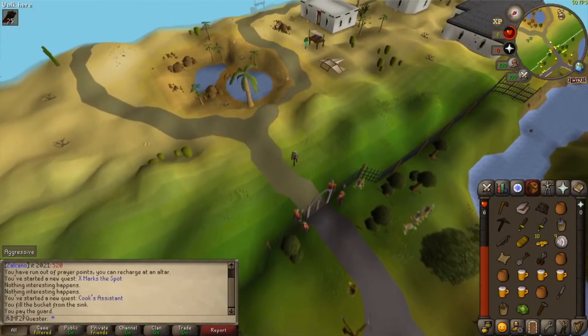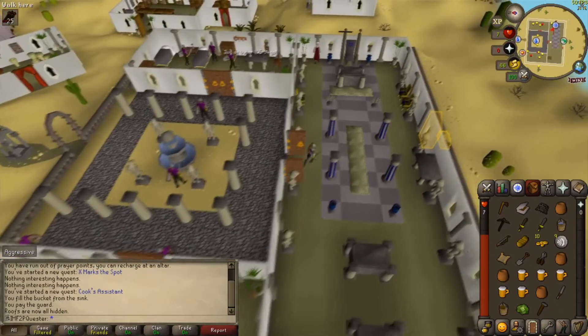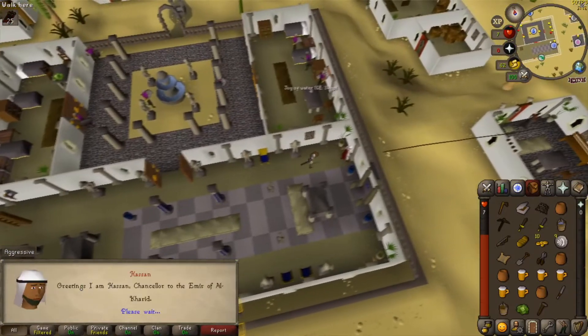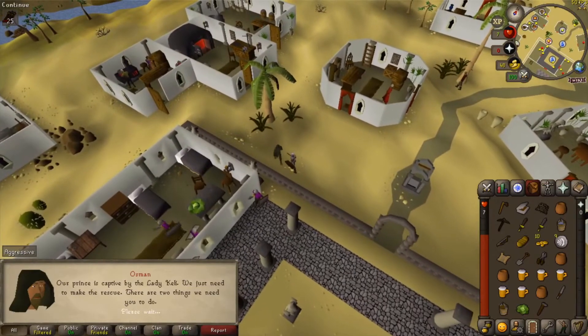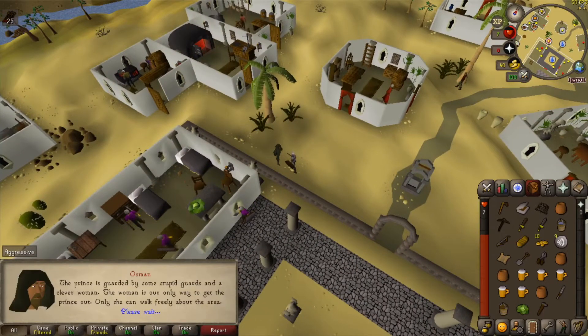Go past the toll gates to Al Kharid. Head inside the palace and speak to Hassan to start Prince Ali Rescue. Outside the palace, talk to Spymaster Osman for your next step.